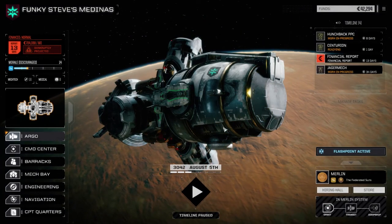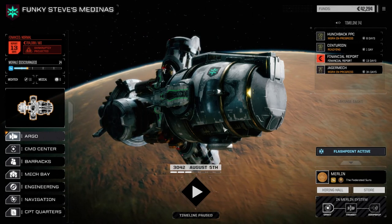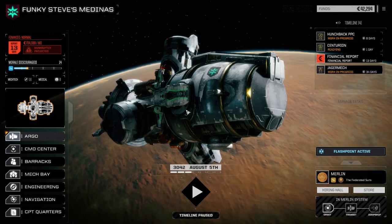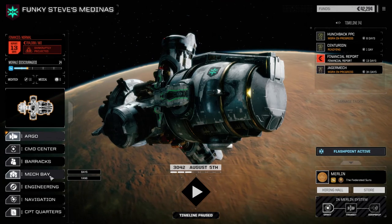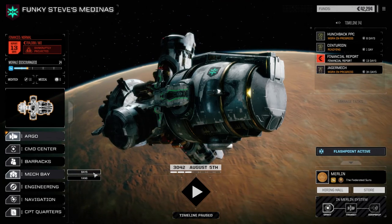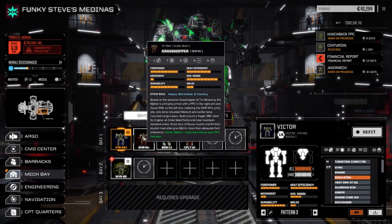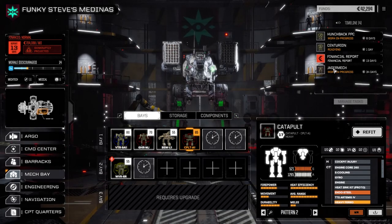Hey everybody, welcome back to another episode of Funky Steve's. My tongue is almost fixed, I've got a half-decent voice now, so we're gonna go and finish up this flashpoint. Between the last episode and now I went into the bays and repaired the Victor and the Mjolnir, got the catapult set up and going. The Yager mech and the Hunchback are going to require a lot of work, and the Centurion's just coming back from storage.